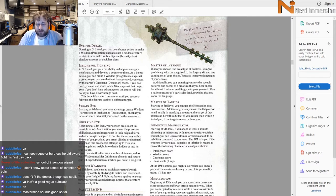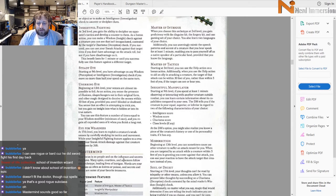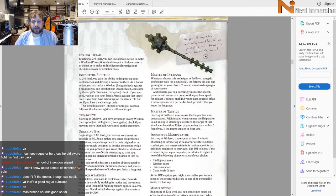Insightful Manipulator: if you spend at least one minute observing or interacting with a creature, the DM tells you if it's equal, superior, or inferior in Intelligence, Wisdom, Charisma, or class levels compared to you — very Doctor-appropriate. Misdirection at level 13 lets you shrug off attacks and get out of the way, which is very Doctor-y since he's not really a fighter. We're going to build a Mastermind Rogue for the Doctor.